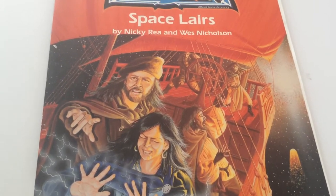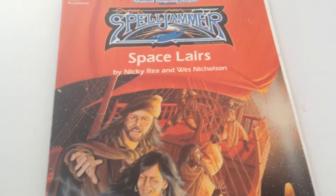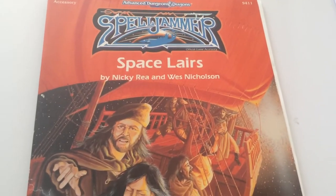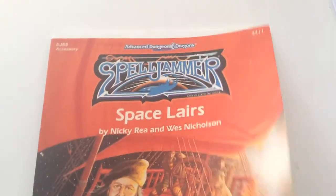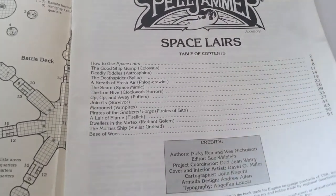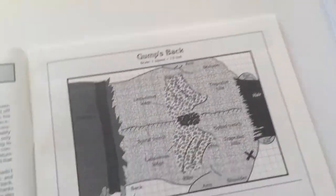Today I want to talk about Space Layers. This is a bunch of short scenarios, just like Skull and Crossbows and Lost Ships. In other words, it's a junk pile which has some gems in it and some stuff that aren't so good. Let's take a look through here.